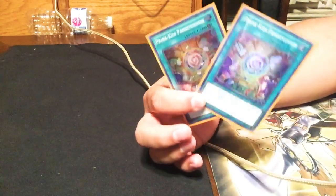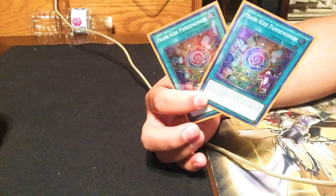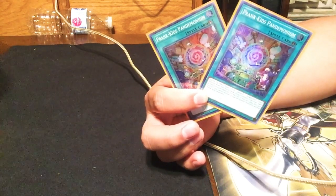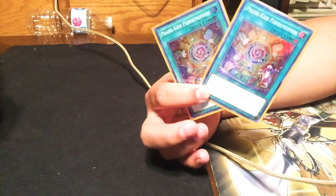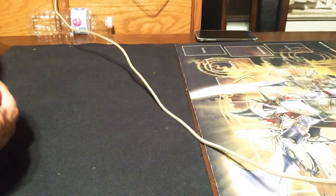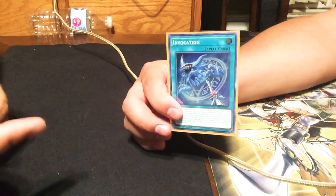Next we get into Prank Kid Pandemonium — that's its fusion spell. It's an interesting fusion spell that locks you out of other monsters, so if you use it you can't summon other monsters, which is okay for us. I want to run a third but I don't know what to cut. This deck is so pure, so Prank Kid oriented. If you guys have any suggestions, leave a comment. We also play one Invocation — it's just another Poly for me, but I like it.